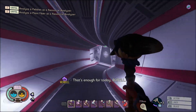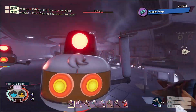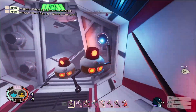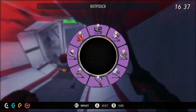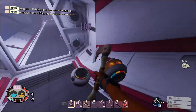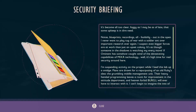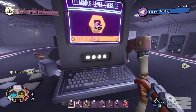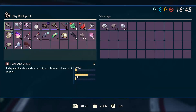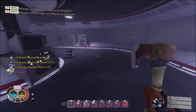You just keep going the only way you really can go. Once you come in here, interact with that computer. You can get those goodies out of that chest, and we just keep going.